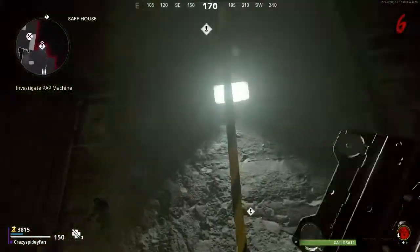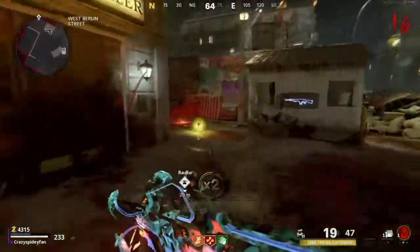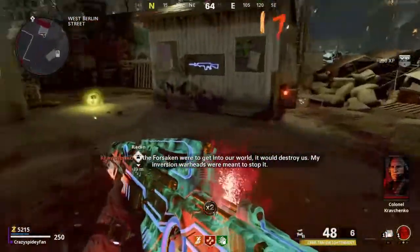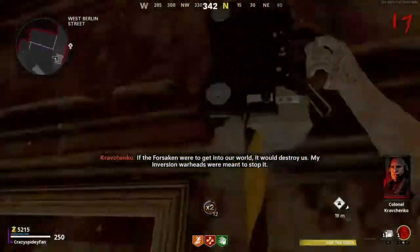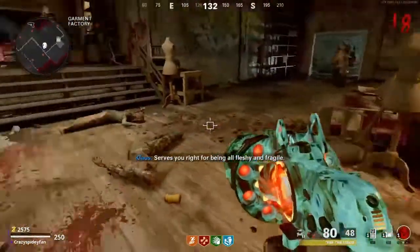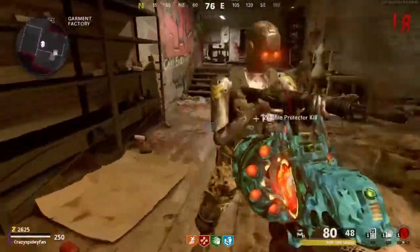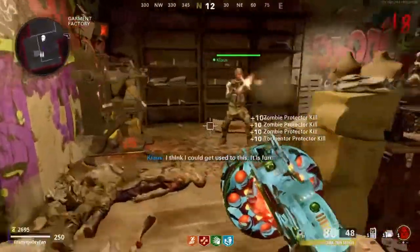I was worried about ziplines and ladders being added into round-base, but unlike in Outbreak, they aren't glitchy, and zombies won't throw meat at you when you're using them. There was a problem at launch where you could get stuck in a zipline, but it's been fixed. Getting set up feels very natural, and obtaining Klaus can be easily done by round 10. I think Klaus is an awesome addition to the map, and he's my favorite Civil Protector type AI in Zombies. He has a personality and is important to the story, unlike Civil Protector and Sergeant Adam. Klaus can be upgraded multiple times, along with having his appearance changed, which is also pretty fun and gives him some more personality.